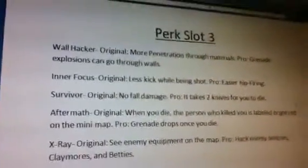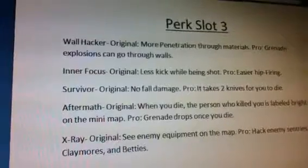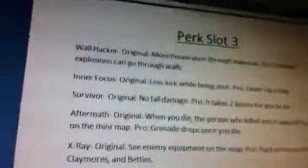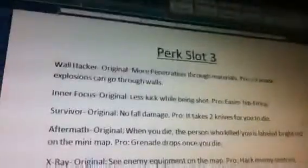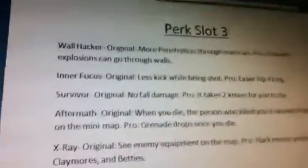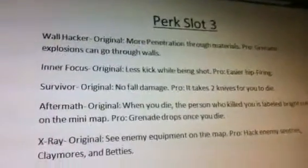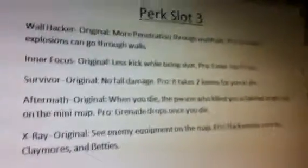I'll show you a killstreaks thing later. And then there's perk 3 — we're almost done. Wall Hacker: original is more penetration through materials. Pro: grenade explosions can go through walls, because I don't think they actually can do that. Here's probably one of the famous ones: Inner Focus. Original: less kick while being shot. Pro: easier hip firing. So it's like Steady Aim plus Focus proficiency together, which makes a pretty deadly combo in my opinion.